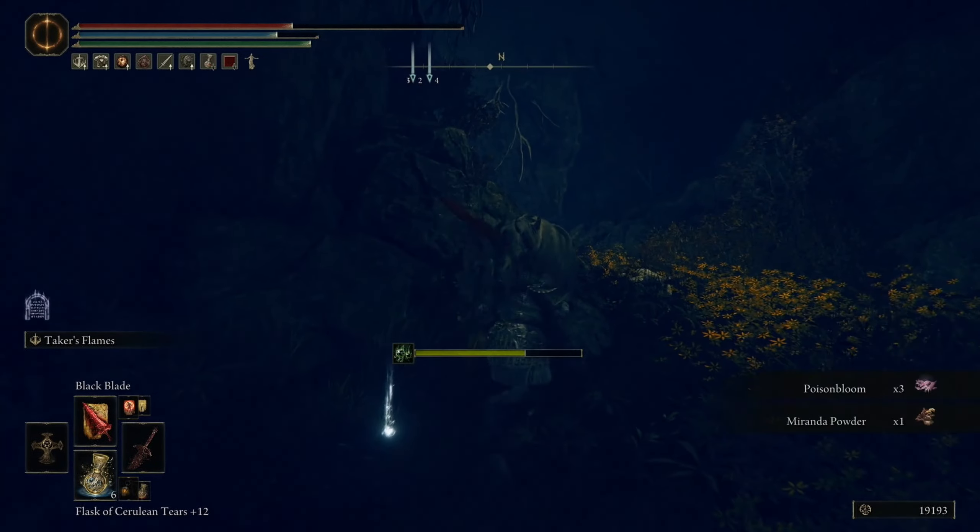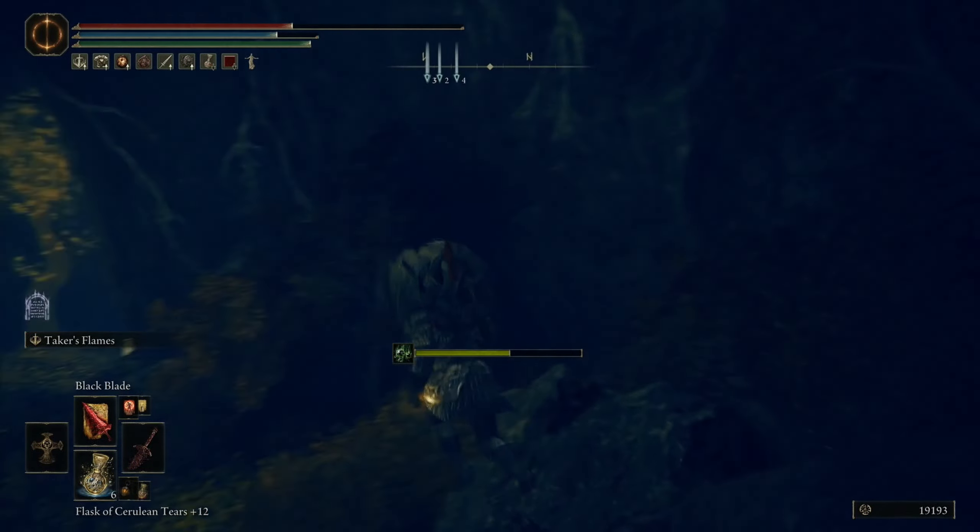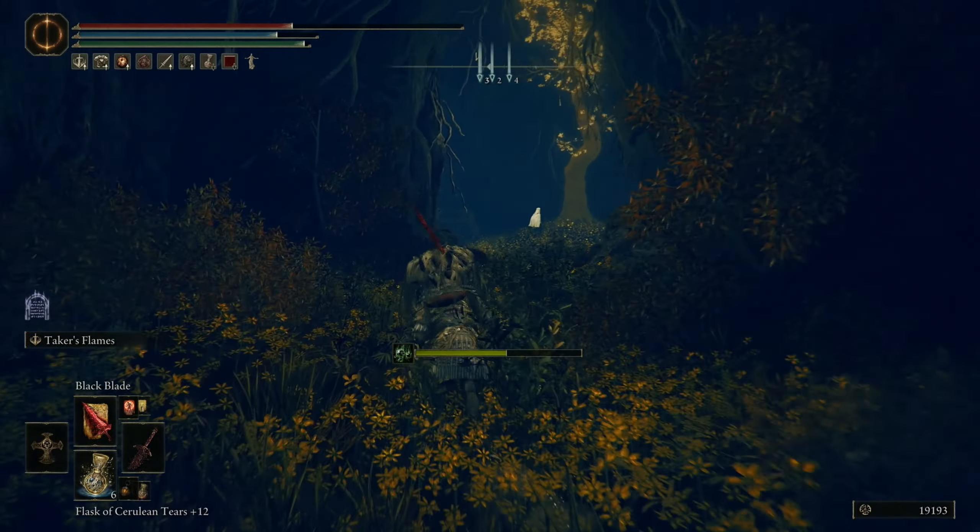Enter the cave. I'm going to skip this fight part. Finish the flower, continue going in until you reach some perfumers — also going to skip this fight. Then continue until you see this light from the cave.